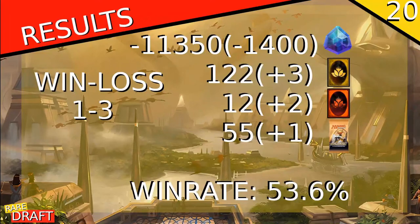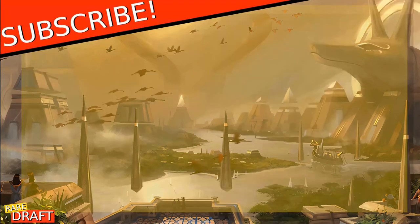And those were our games. We won only one time, lost three times, got a net negative of 1,400 gems, found three rares, two Mythic cards, and one Booster Pack. Our current re-rate is 53.6%. Thank you all for watching — if you want me to keep making content like this, please make sure to like, subscribe, and leave a comment. If you want to see more of my videos, make sure to click one of the links on the screen. Hope to see you all next time. See you.